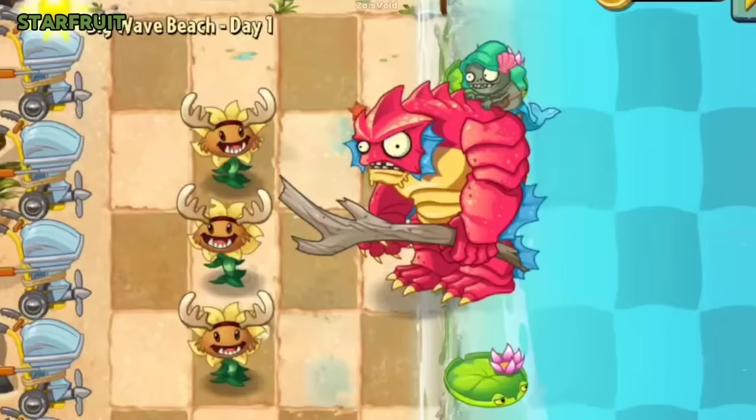If a boosted Starfruit is planted directly under a Gargantuar, all of its projectiles will hit it, unlike Rotobaga.